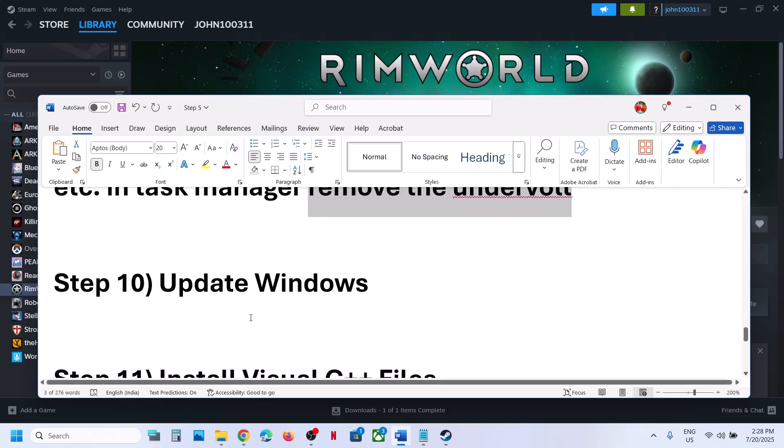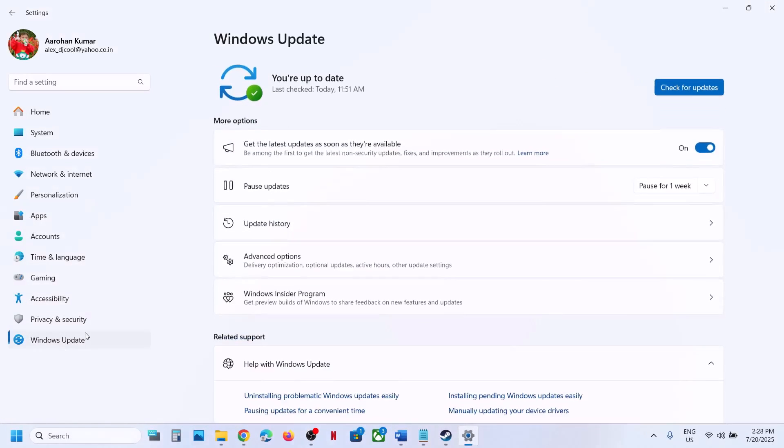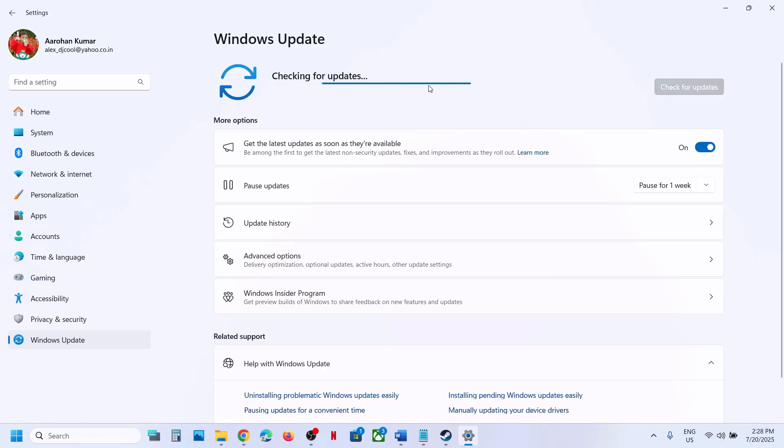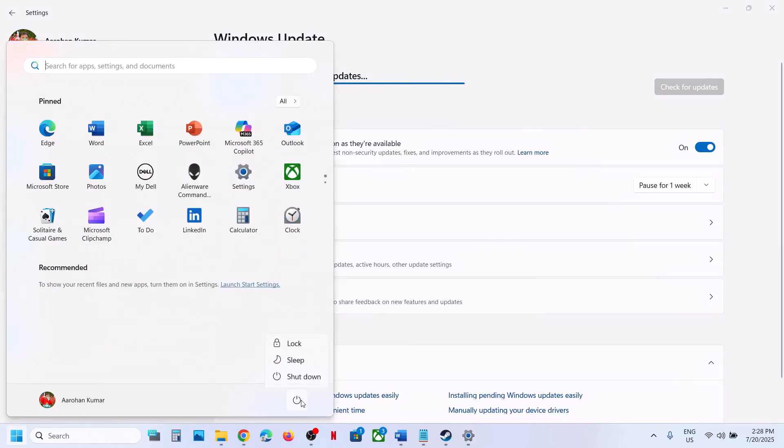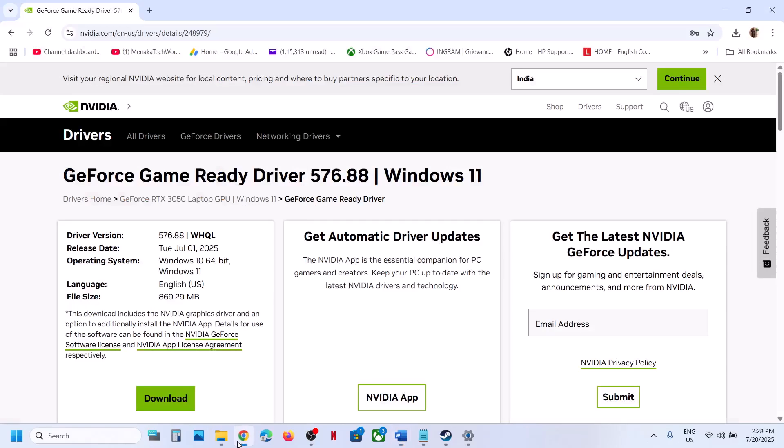The next step is to update Windows. Open Windows Settings, go to Windows Update or Update and Security, click Check for Updates. Once all updates are installed, restart the computer, and after the system restart launch the game.